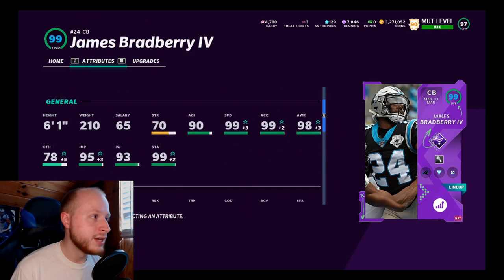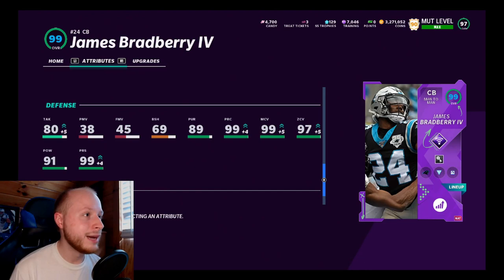The interesting thing isn't just the coverage stats — the dude is six-foot-one, with 80 tackling, 89 pursuit, and 91 hit power. That 91 hit power is my favorite stat; hopefully he'll be causing some fumbles. He's a big, physical corner, really underrated.